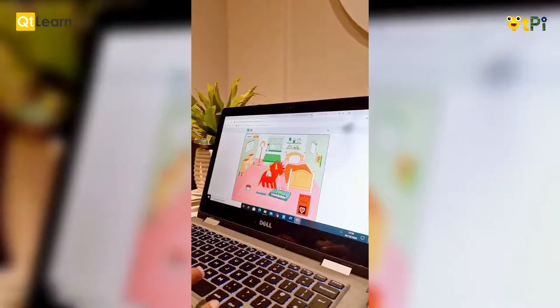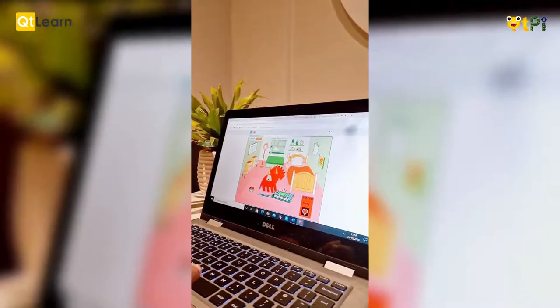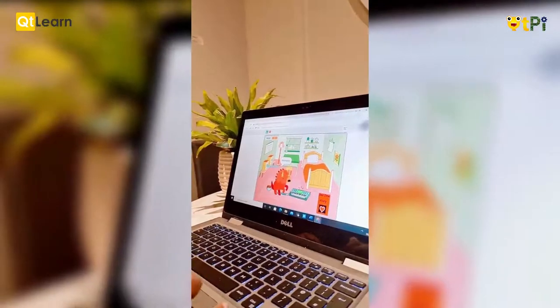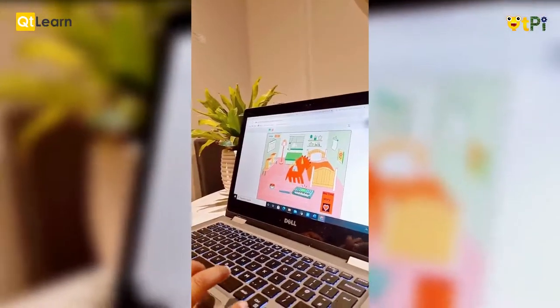It will give me a start when I click, so a noise and then the change — where's my dinner? I'll feed him again. I'll show you the other features instead of feeding him. He's still a hungry dinosaur.